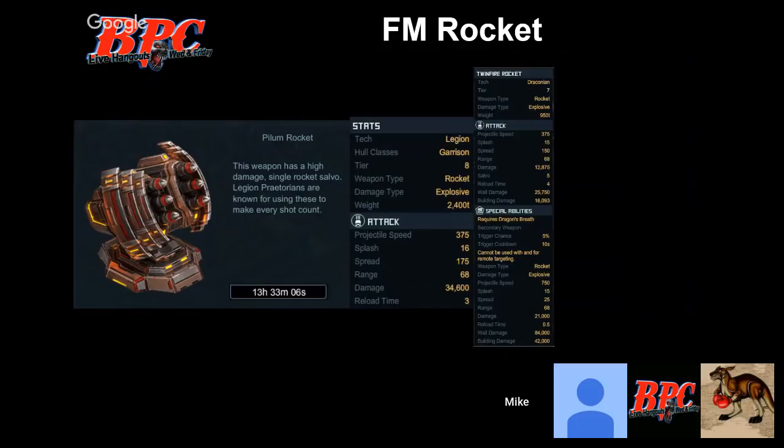One thing that concerns me: it's a salvo of one but has a spread of 175. The spread number actually needs to be divided by five — everything in the game is shown that way except for a couple of things like base installations, which show things multiplied by five. If you compare to the twin fire rocket which has a splash of 15 and spread of 50, the ratio is slightly different at 16 splash to 175 spread — but that works in our advantage because we can increase the splash to cover the spread area.